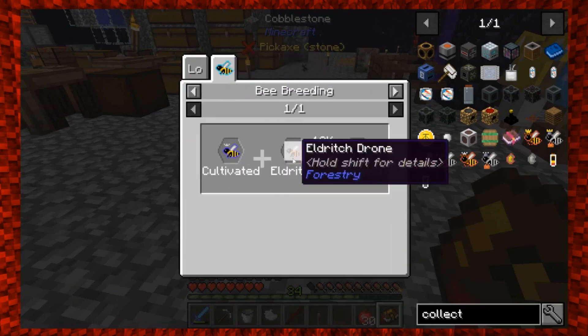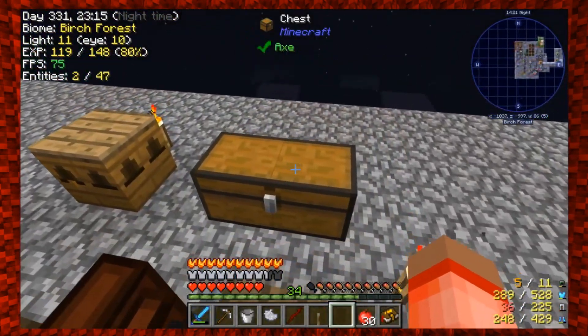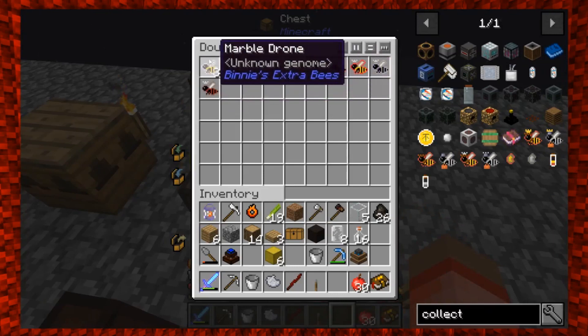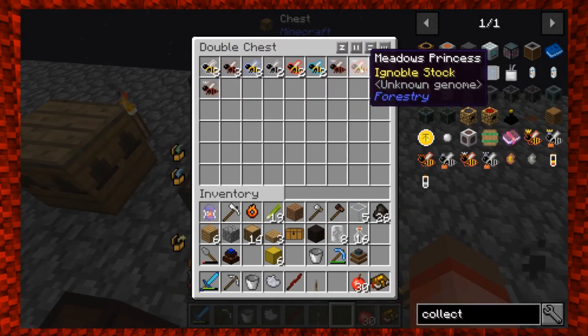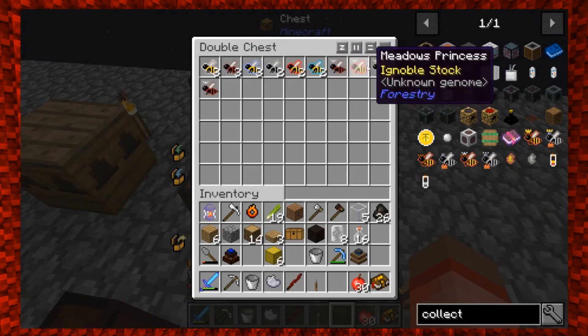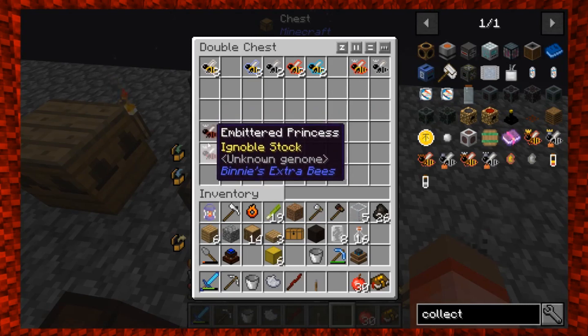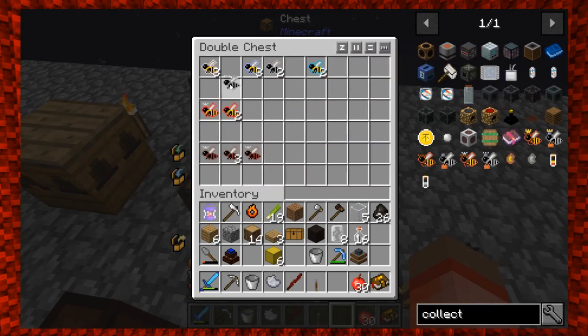Let's take a look at the bees we have so far and talk about how we're going to do breeding. We've got: marble drone, rocky princess, marble, rocky, embittered, water, rocky, meadows, forest, embittered, meadows — and we've got two metals. So we can make metals drones. We have an embittered drone and embittered princess, a metals princess and metals drone, and a rocky princess and rocky drone — so we can make three different types of queens right now.